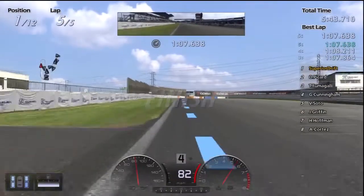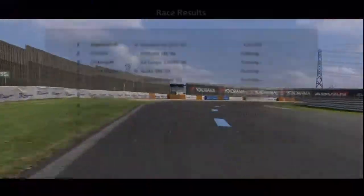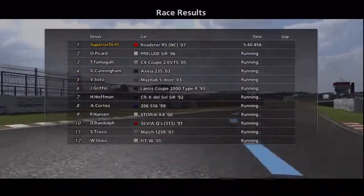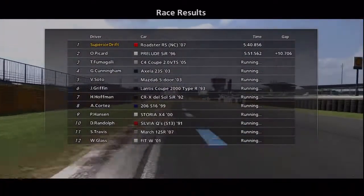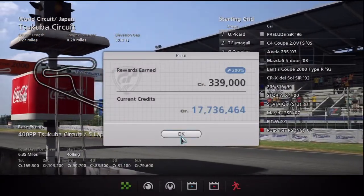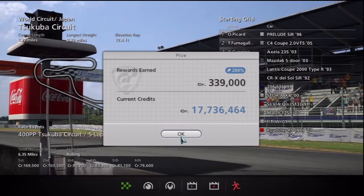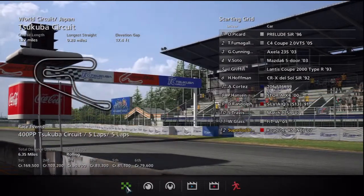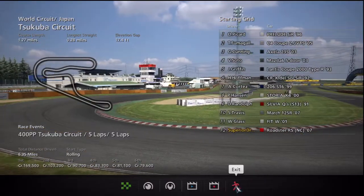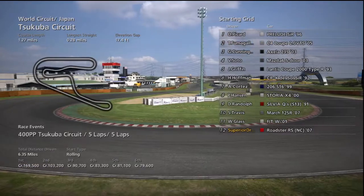I set another fast lap time. So there you have it — we've completed the 400 power point challenge in number 4 of the Online A-Spec races using only 40,000 credits, and we got a good return: 339,000 credits. Alright, well thanks for tuning in, and I hope to see you guys again in my next video, which I'm going to try to do pretty soon.